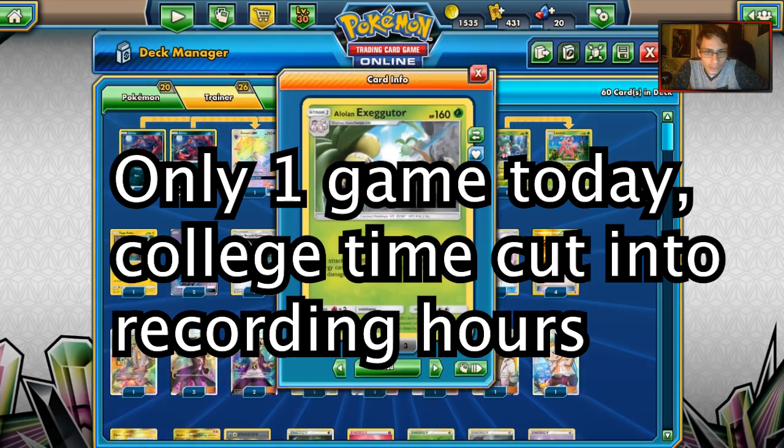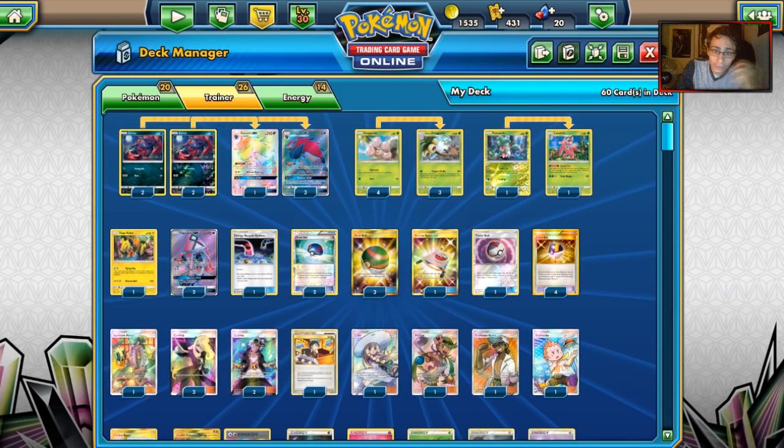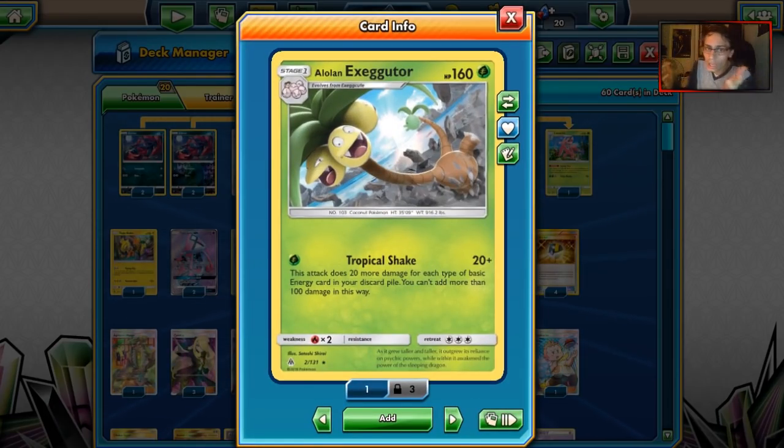This deck relies heavily on Alolan Exeggutor with Tropical Shake, which does 20 plus 20 more damage for each different type of basic energy in your discard pile. You can't do more than 100, so you max out at 120, which means you'll be short on knockouts on stuff like Baby Buzzwole — but we do have an answer to that. Tropical Shake is a good attack.